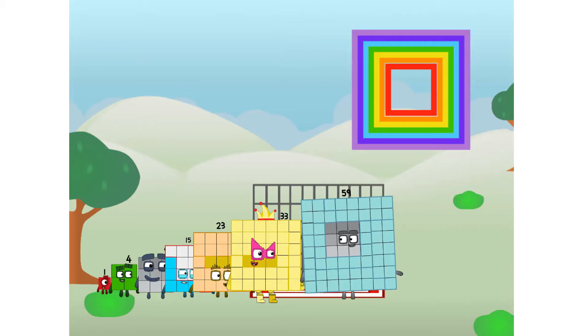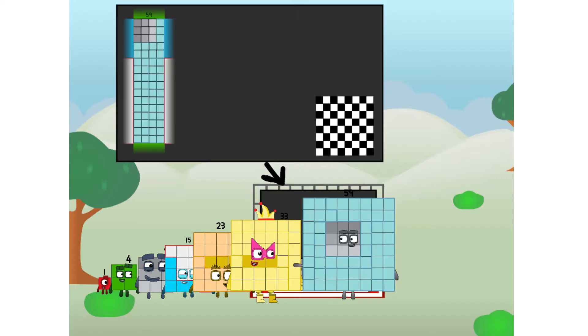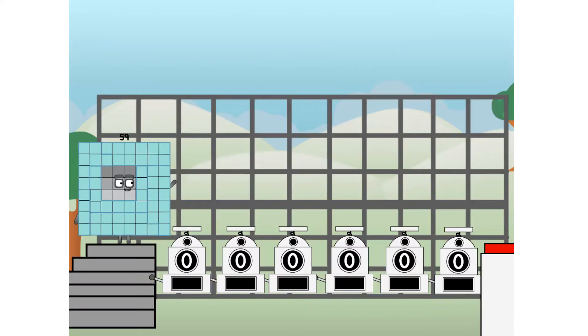There you are. This way. I've got so much to show you. I am 59, and I can be a strong square, a chessboard, a super rectangle, 8 octoblocks, or even a super cube. But today, I want to show you a little trick I call binary boosters.